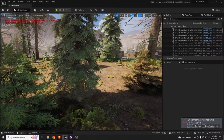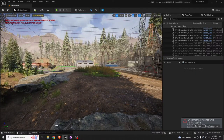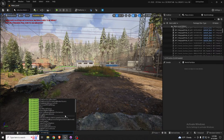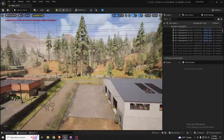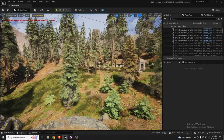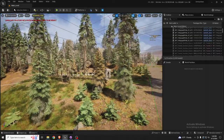The texture streaming pool is complaining — let me bump that up to 10,000. It's no longer showing the 'very bad performance' warning. Scalability is on High, which is good.